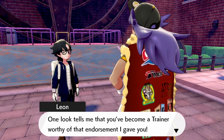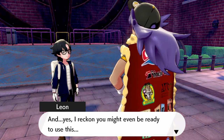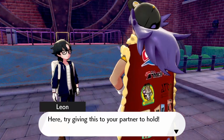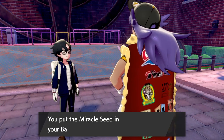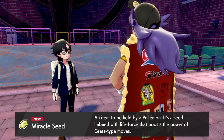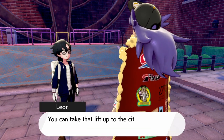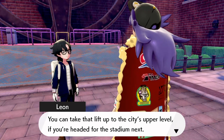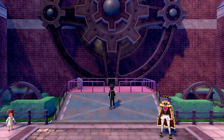Leon says one look tells him we've become a trainer worthy of the endorsement he gave us. He gives us a Miracle Seed — it boosts the power of Grass-type moves. I think it boosts it by 10% or 5%, I forgot.